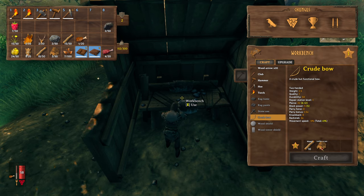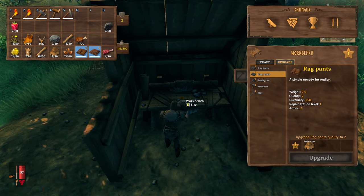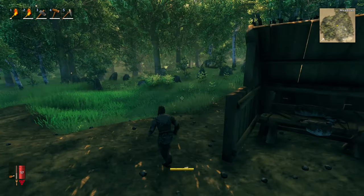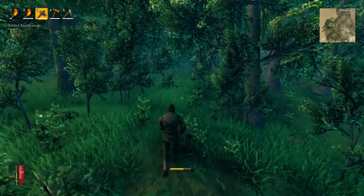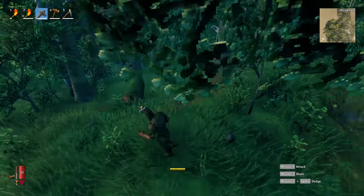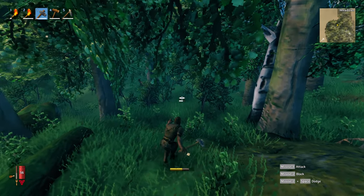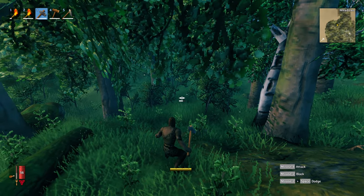Let's see if we can do a crude bow — we need leather scraps and 10 wood. To get leather, I've got to go kill some boars. You can see where this is all going. I wouldn't immediately run off to try and do everything at once. Also, stealth reduces your stamina as you move, so if you start to lose stamina while sneaking, you'll pop out and be caught.